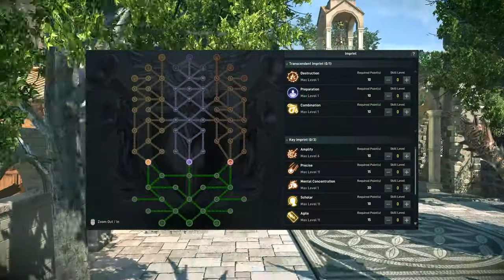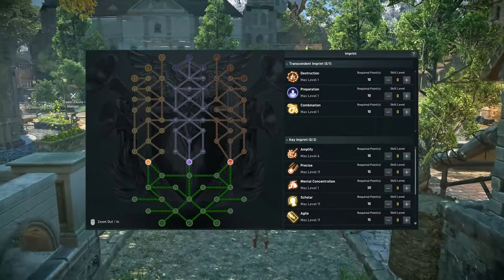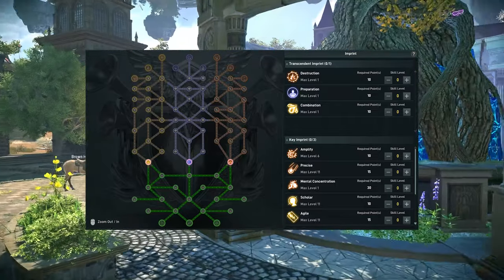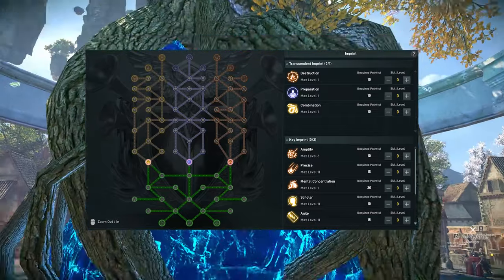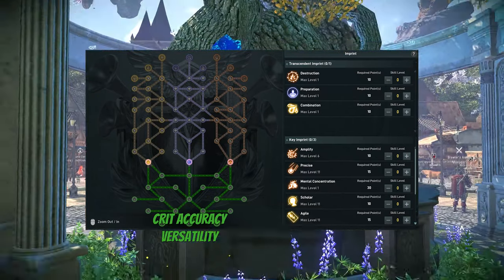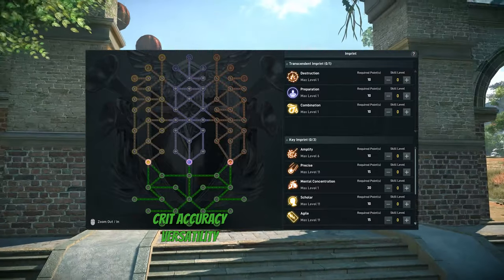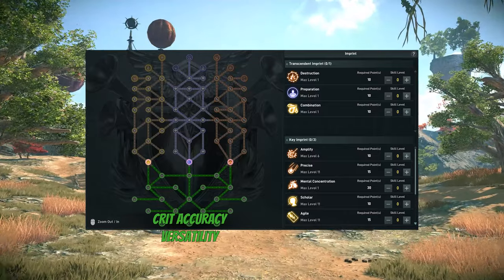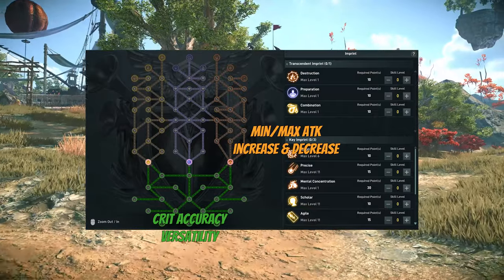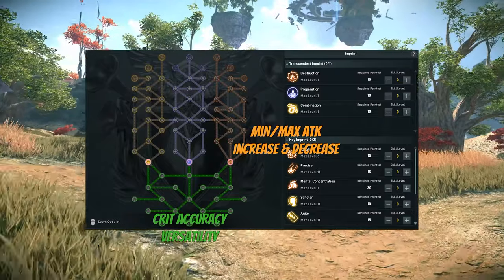I understand that seeing the mana tree at first can be very daunting, so I'm going to break this down as best as I can. Each little circle is an augmentation — these augmentations will increase or decrease your respective stats. The green area is your crit accuracy and versatility. Crit accuracy increases your crit rate, and versatility increases your damage dealt, your healing gained, and decreases damage taken. The orange or destruction tree is your min and max attack increase or decrease. Each time you attack, your damage is rolled from your min to your max, and this tree is the one raising or decreasing those limits.